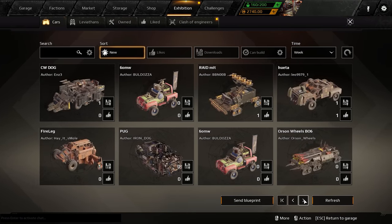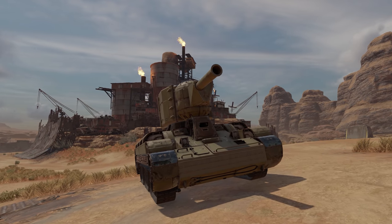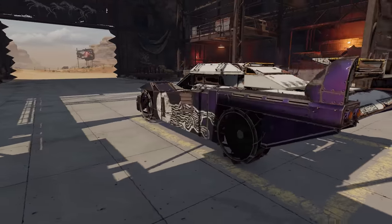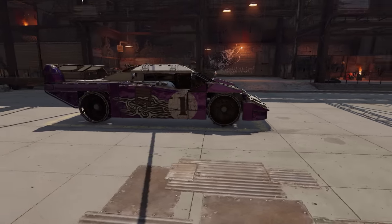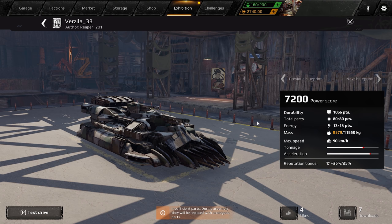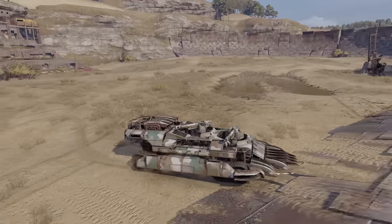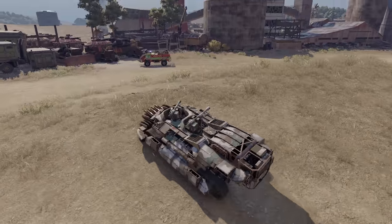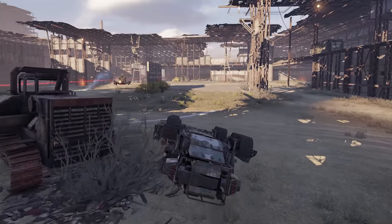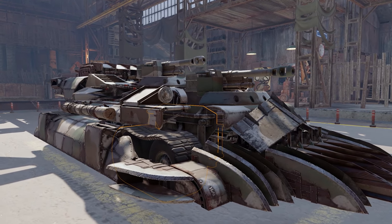But before we go blow things up, let's do the last segment of our show. Every episode, we choose a single blueprint from the Exhibition and try to find words to describe how amazing it is. Given our job, one would expect us to get used to seeing cool new designs on the Exhibition week after week — but we're still impressed every single time. Today, we want to show you this little beast, the Verzilla 33, made by the master engineer Reaper201. It's pretty enough to be featured on the cover of a magazine, if we had those. But it also performs really well in the field — just be careful making sharp turns at top speed. Our Verzilla overturned once or twice. It's an excellent battle car anyway. Thank you, Reaper!